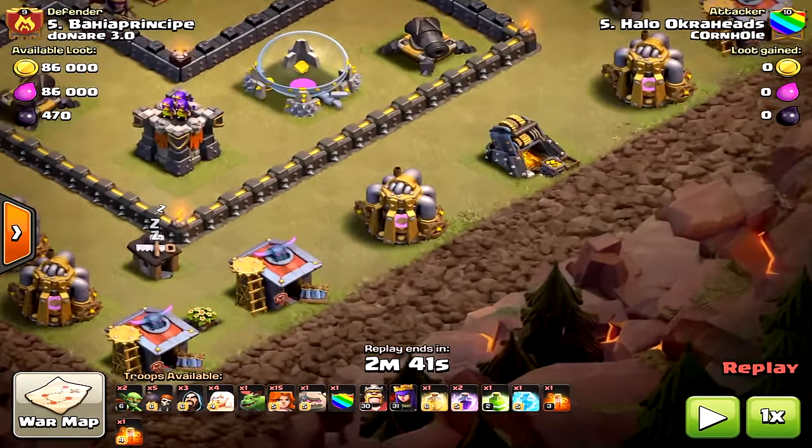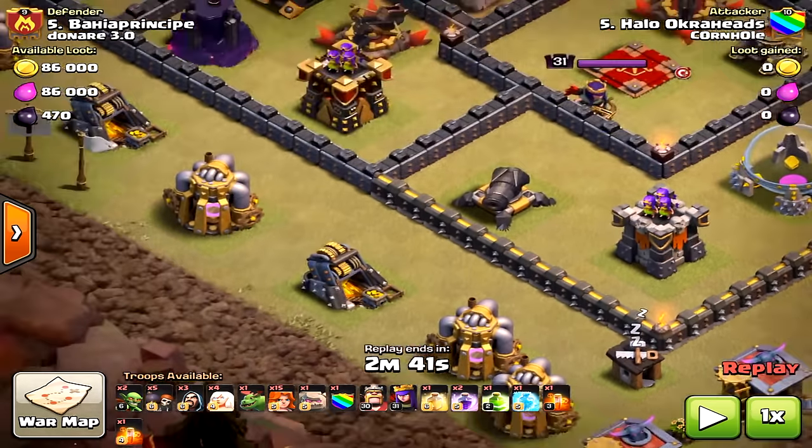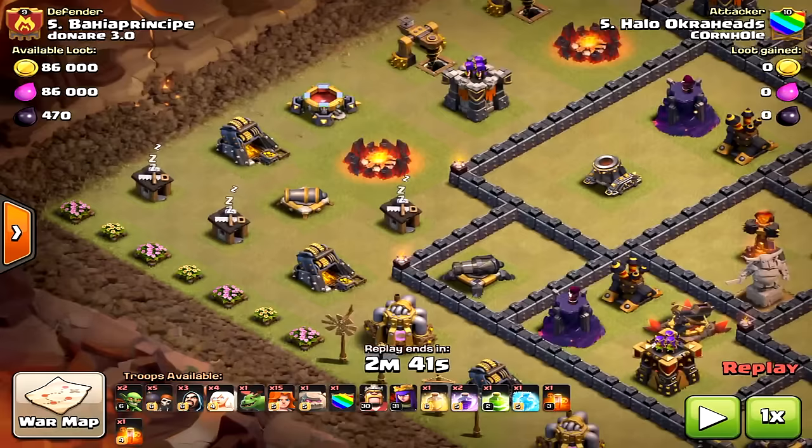I was going to drop the Queen in the south and then place the baby dragon right on that elixir pump on the corner, so it would take it out and she would path up toward the air defense. Then my Golem would drop at the cannon and that archer tower, along with my wizards.